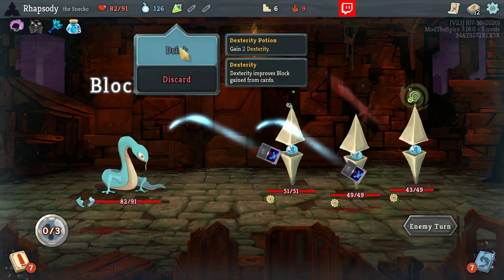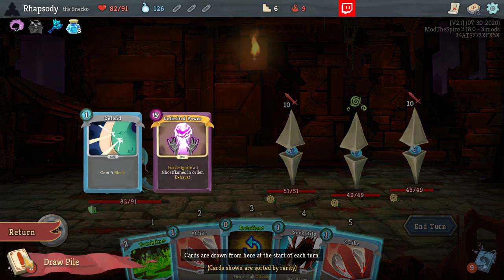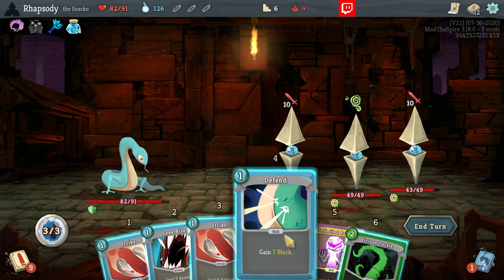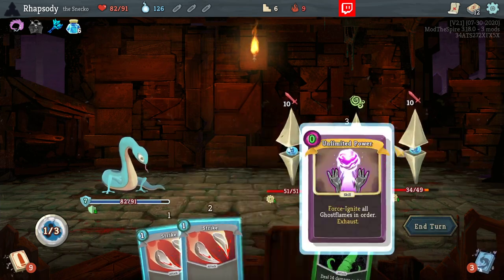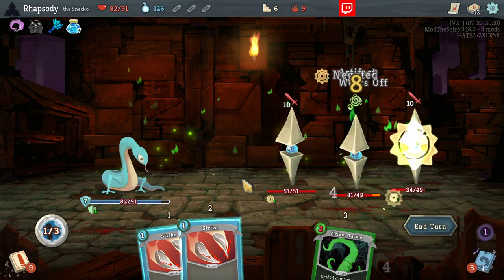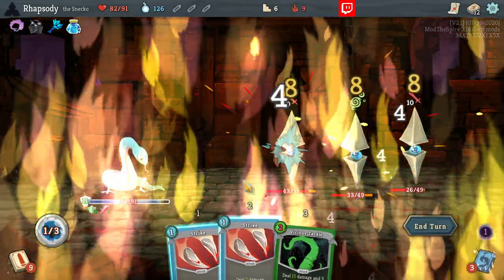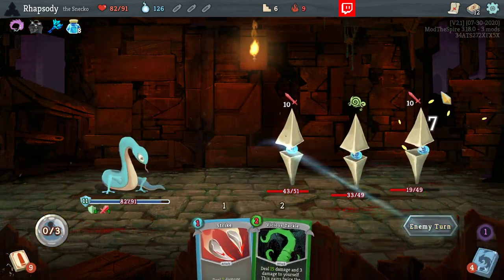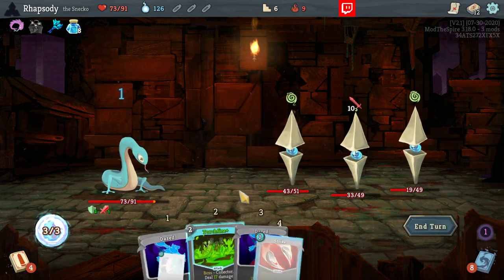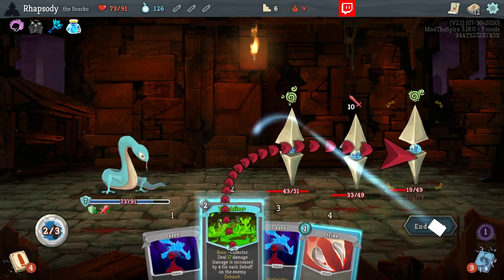So we're probably going to end up using the Dex Potion here — and by probably, I mean definitely. Force Ignite all the Ghost Flames in order. We got some extra block out of it. Next point of strength. Put some damage out too. The sooner we get one target down, the sooner we are far safer.